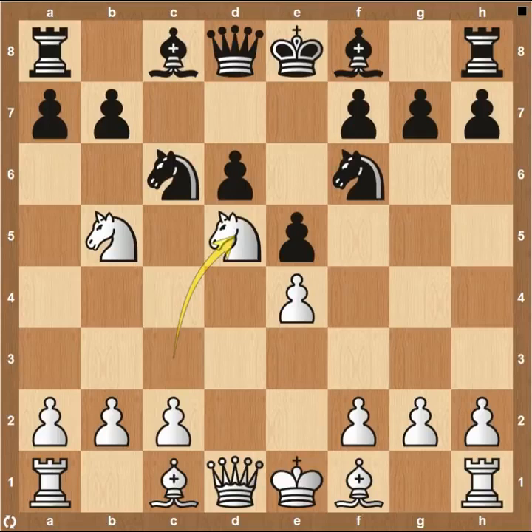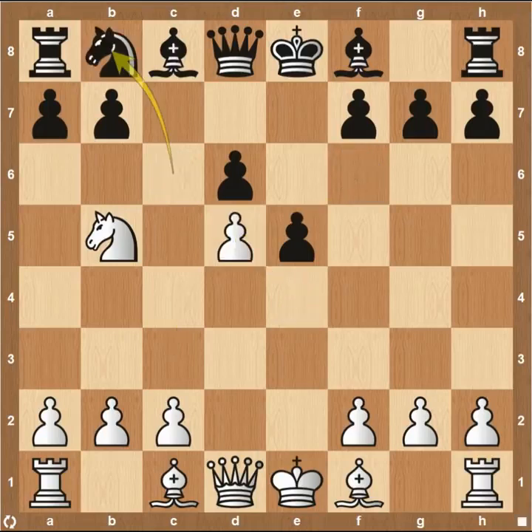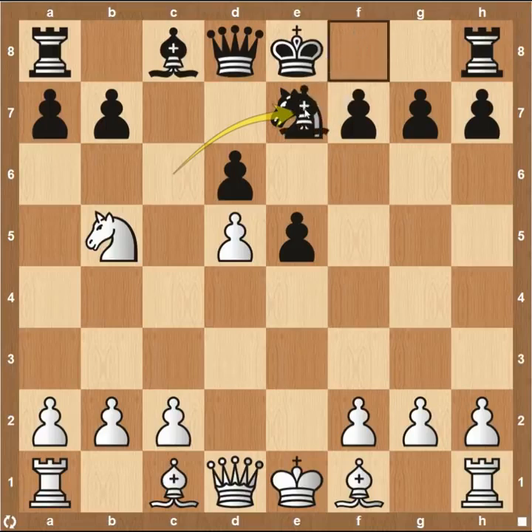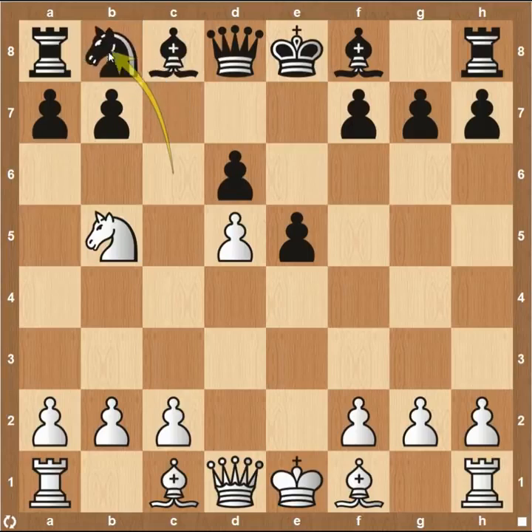Pawn to D6, knight up to D5. The main line here is for the bishop to come to G5, but way less common is the knight coming up to D5, so nice to see Fabiano going outside normal book lines. Knight captures on D5 — black really needs to capture here because white is threatening the fork on C7, protected by the knight on D5. Magnus takes with his knight, the pawn recaptures. Knight comes back to B8, and then moves over to D7 so it can come to an outpost on C5 or swing over to the king's side.